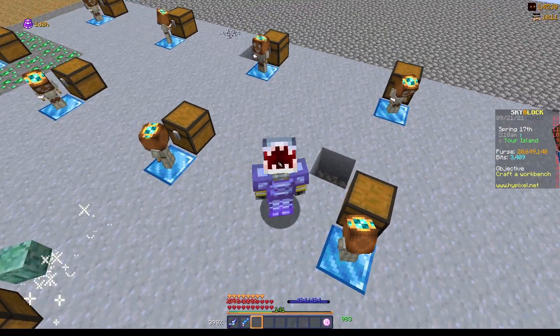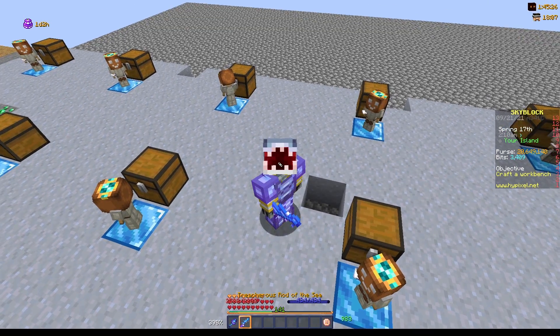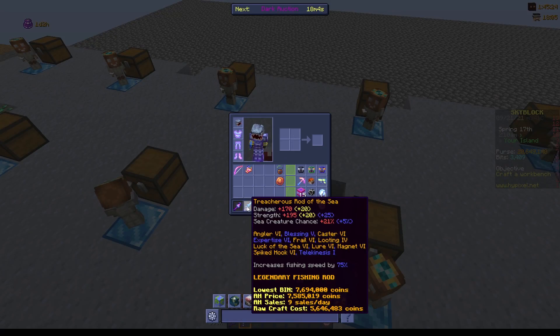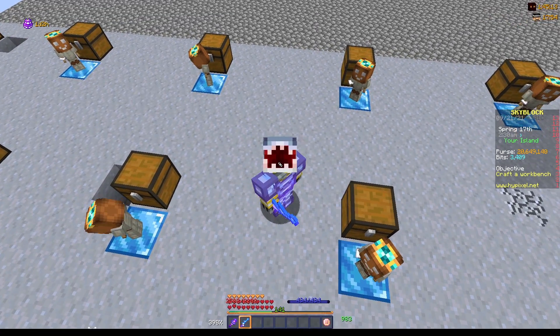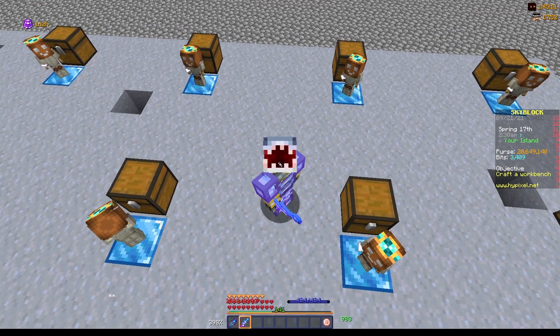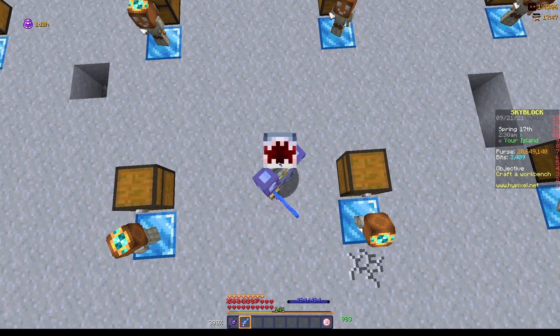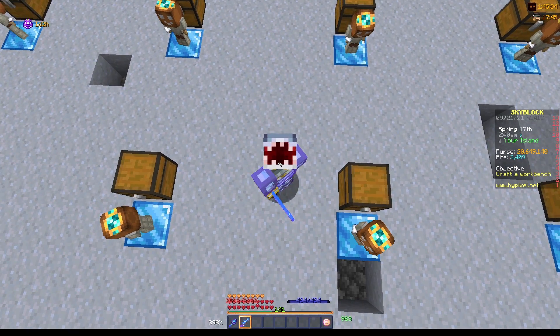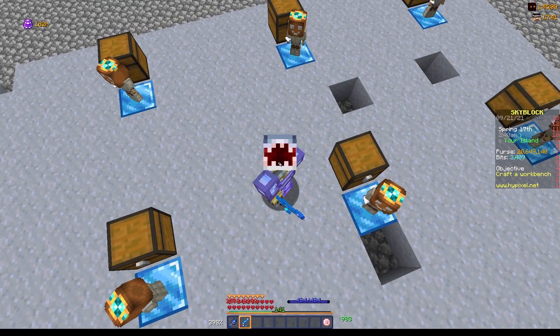Additionally, if you're going to be collecting your clay minions, try to always be using a rod that has the expertise enchant on it as high as possible. I only have expertise 6, but each expertise level gives more fishing XP, so it's really good to get a high level of expertise on your rod. You can always borrow a friend's rod with expertise 10 if you can. Additionally, if you have a squid pet, use that as it will give you an additional 30% fishing XP when collecting your minions.